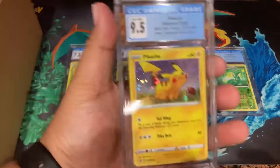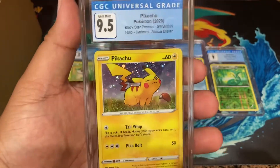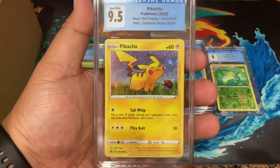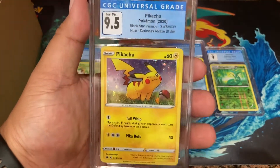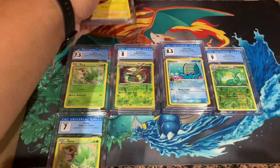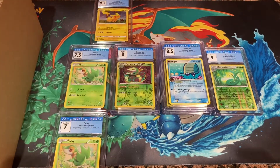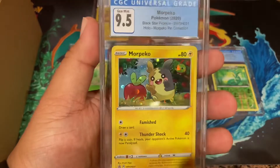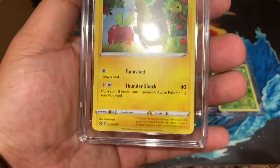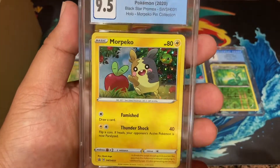9.5 Pikachu! I believe I said - if you watched that video when I did the submission - this Pikachu was actually part of the blister pack that I got the Charizard in, so that's cool. That's definitely going up there. 9.5, high grade right there - that makes me pretty happy. And the Morpeko right there - look at that! That's nice, a 9.5 Morpeko!